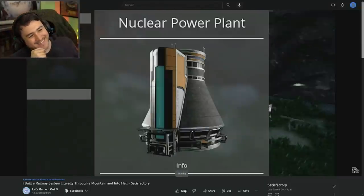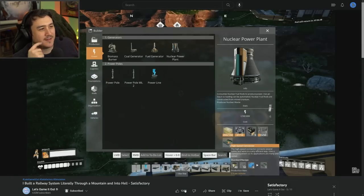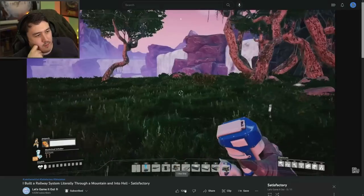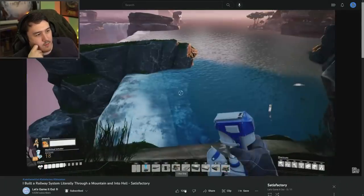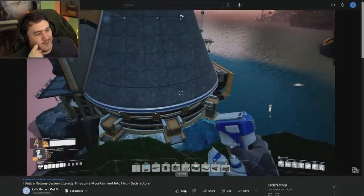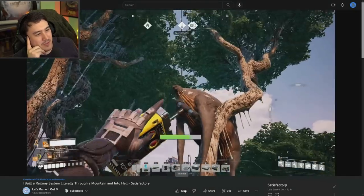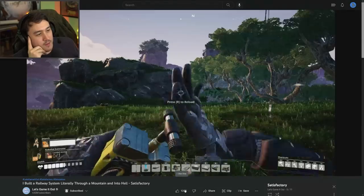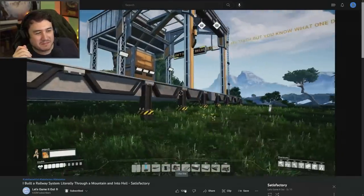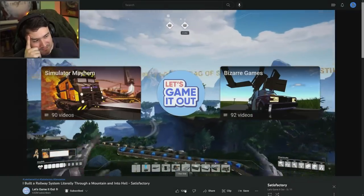The reason we're making all this stuff is if you look at the nuclear power plant — we need supercomputers and high-speed connectors. At long last, it's time to drop down our nuclear power plant. We should put it somewhere kind of exciting — somewhere overlooking several waterfalls. How far off the edge can I do this? Perfect. Just hanging out in the water. I was going to try and get to all the nuclear stuff today, but I think there's still a whole lot left to do. So we're going to save that for next time.